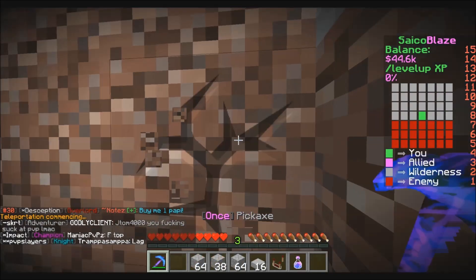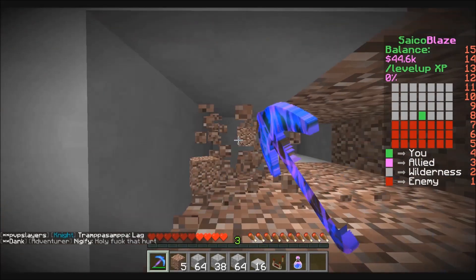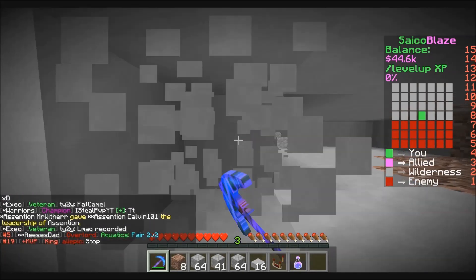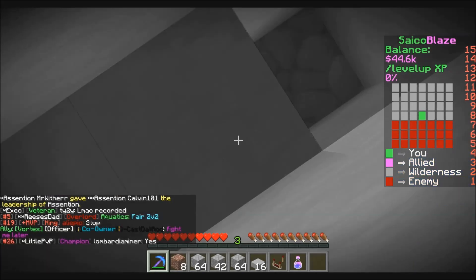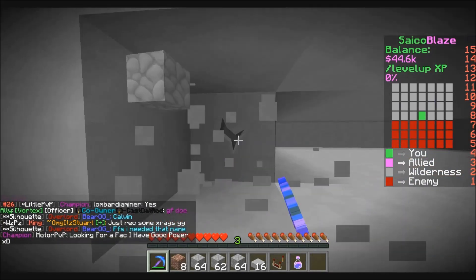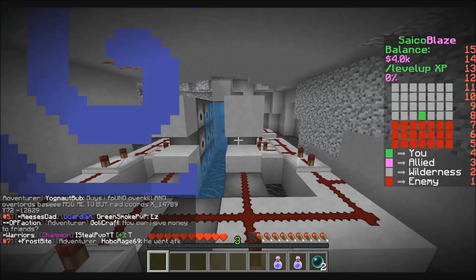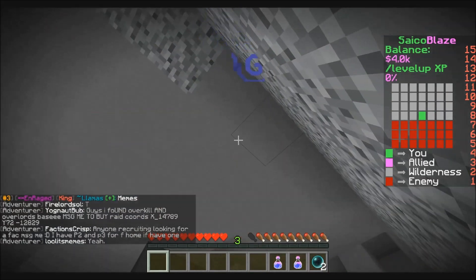Right now I'm actually raiding someone. These guys have been trash talking me in chat — this is Reese's dad, and they've been trash talking since last map actually. Pretty much I'm raiding them. Getting bed-bagged, nine FPS... okay. I'm just gonna make a quick cannon, like a 420 or something, and get in.